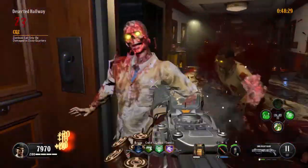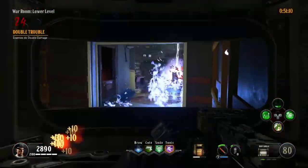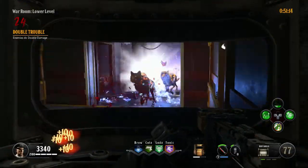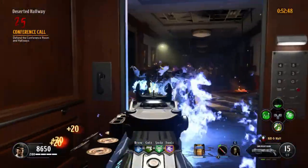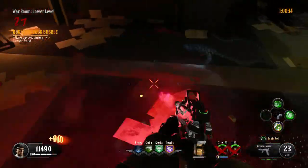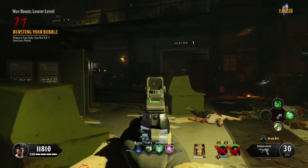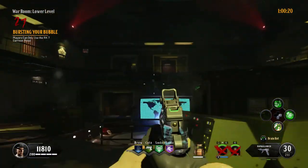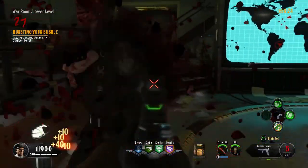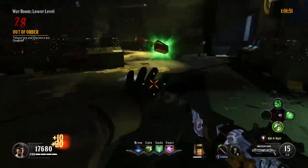For rounds 23 to 27 you can stay in the office hallways and elevator. If you get overrun, use the elevator to recover. Don't forget your shield — just use anything that you have. For round 27, go back to the war room. By the way, Brain Rot would be great for your RK7. Train and take your time. You can also shoot the crawlers to let them explode and kill nearby zombies. Make sure to get some ammo for your Mk12 shotgun as well in this round.